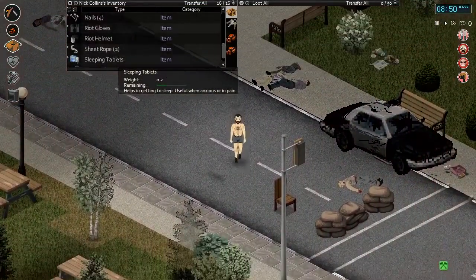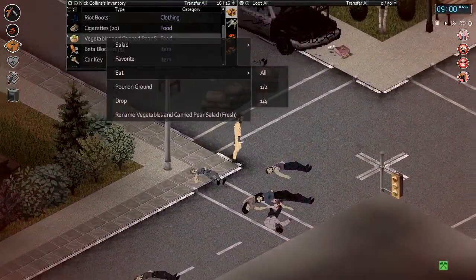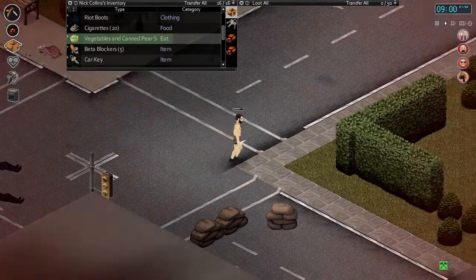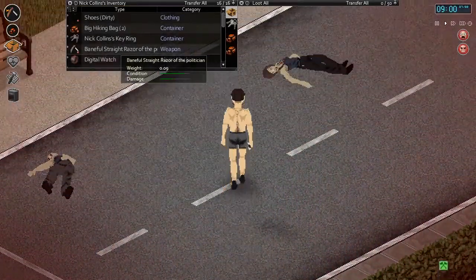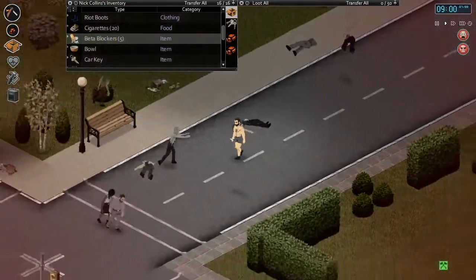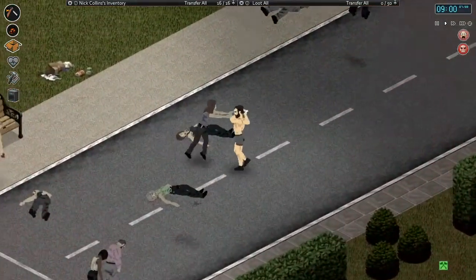Let's have a beta blocker or two. I did take out sleeping tablets to help with the healing process. Let's eat this vegetable and canned pear salad — I didn't actually realize that you could make salads out of the canned foods, that's kind of nice. Let's kill these zombies over here.